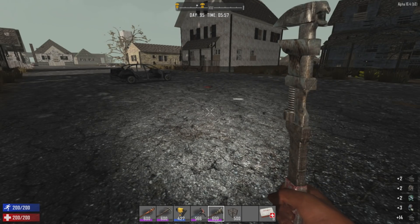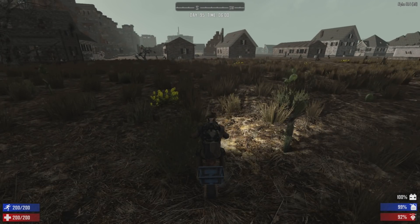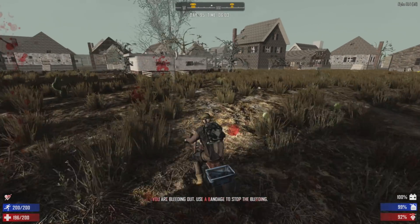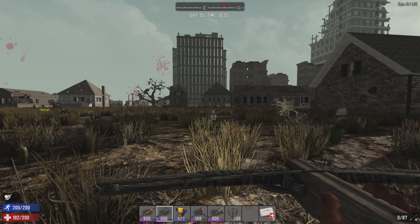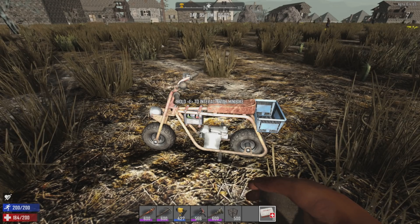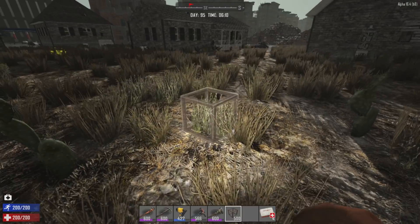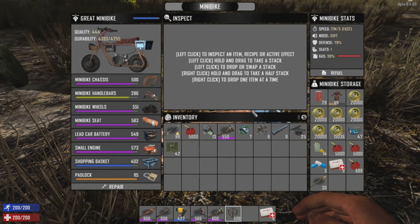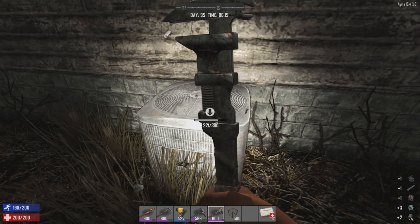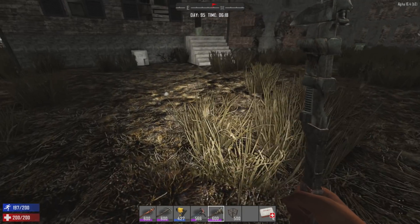Any air conditioning units we can find - they're gonna have electronic components. That may be one of our best bets: finding AC units behind all of the houses. Look at that, each one has one. Oh, there's a wolf - jumped off my bike, bleeding. One shot with the exploding crossbow bolt to the face, got him. Two air conditioning units have given us 14 electronic components. That might be the best bang for your buck, especially considering that almost every house has one.